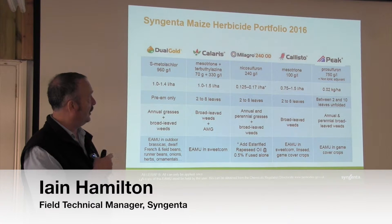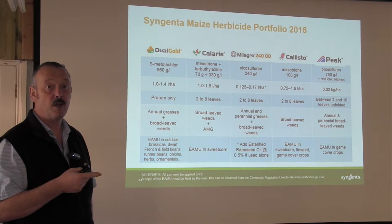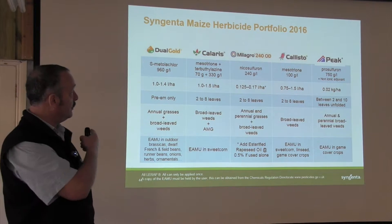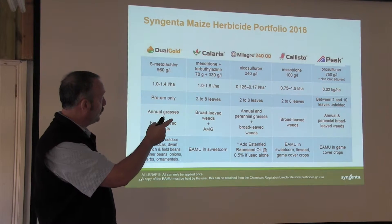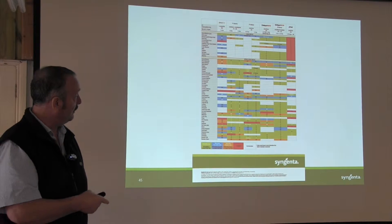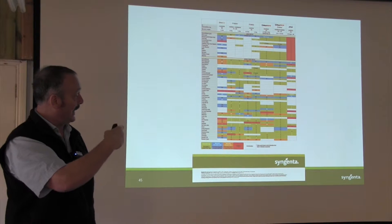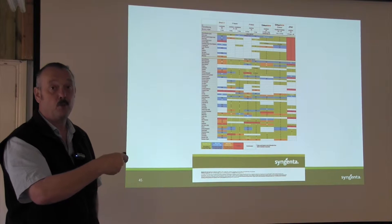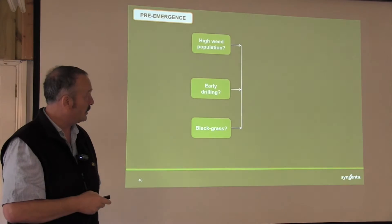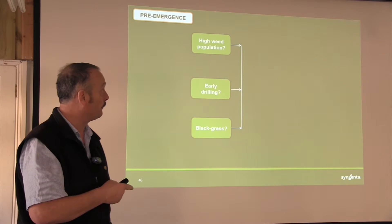We're going to talk around the herbicide portfolio and the new decision tree that we've put together this year. All of this is in the usual maize brochure, where you can see the table of products, what they do, and what the active ingredients are. There's also the weed table on the back. The whole point is how do we put all this together to help people choose the right mixtures and the right sequences — so what we've put together is a flowchart, a decision tree to try and help people.